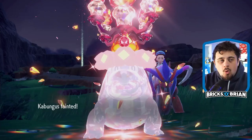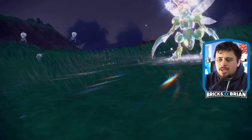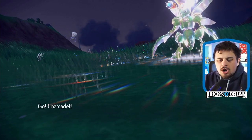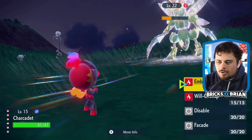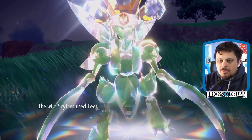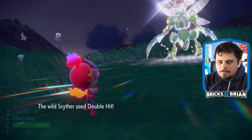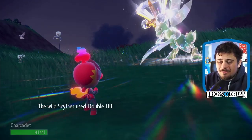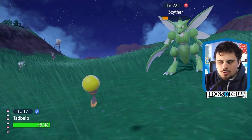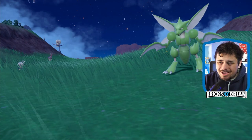Scyther - I don't think it has an evolution. I'm going to go for Charcadet - it's still being a fire type, very cute looking Pokemon. Will-O-Wisp is - it shoots burnout. I'm just gonna go for this instead and hopefully get one more dodge. That's gonna be bad - should I just revive Kabungas? Yeah, I probably should. I broke the Terastallization so it's kind of in position to take a hit.